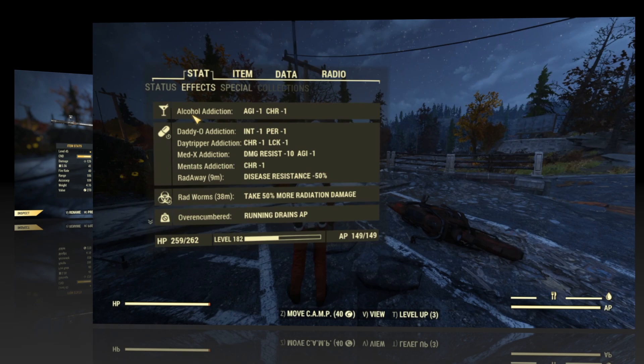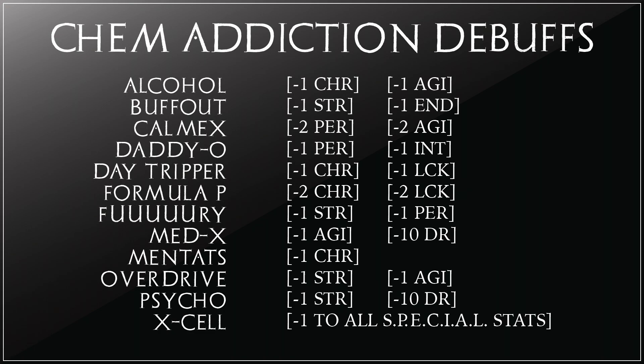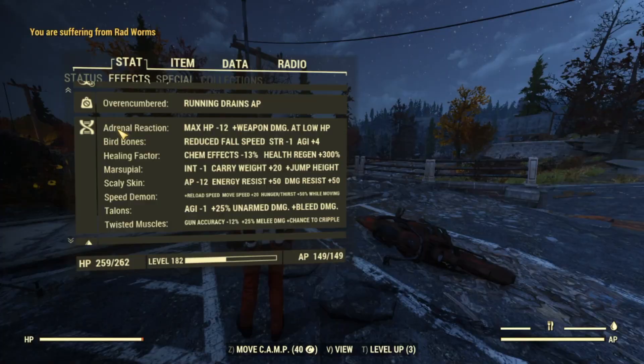A quick look at our effects: we have five addictions. The five I chose are Alcohol, Daddy-O, Day Tripper, Med-X, and Mentats. I do have a list of all 12, so pick and choose which addictions you want. You'll need a maximum of five addictions to adjust your output. The only mutation we're rocking at the moment that affects this build is Adrenal Reaction, which triggers at low health to improve your damage output.